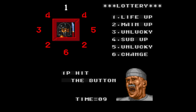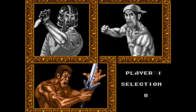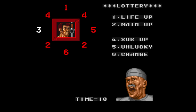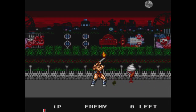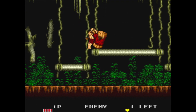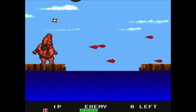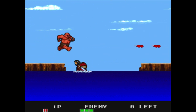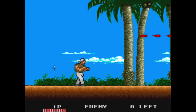After every stage you get a chance at the lottery wheel — tap a button to stop the numbers. You can upgrade your life, sub weapon, and main weapon. There's also a change option to switch characters, and you can land on unlucky which gives you nothing. Upgrading your weapon makes killing enemies much quicker. One odd mechanic I have to mention is the ability to bounce on top of enemies — this doesn't damage them or you at all. You can even bounce on top of their projectile shots and take no damage. It adds a bit of strategy to fighting enemies.